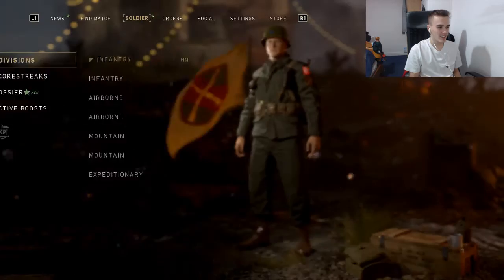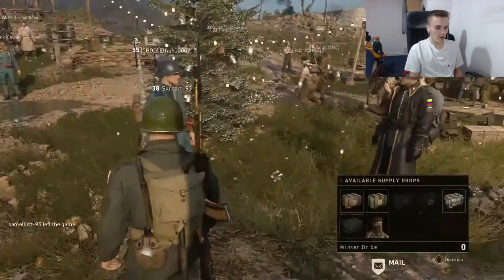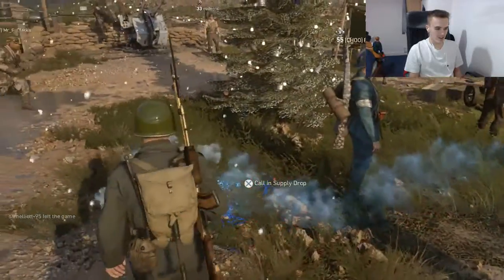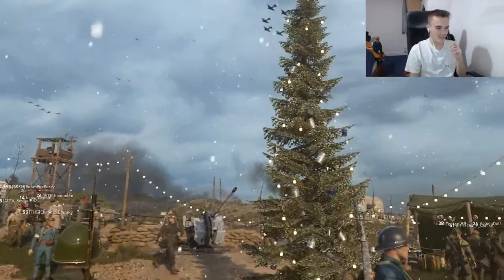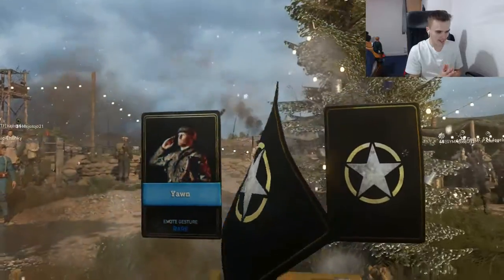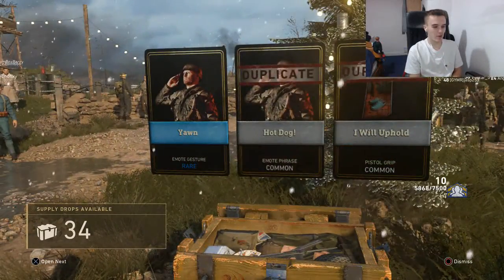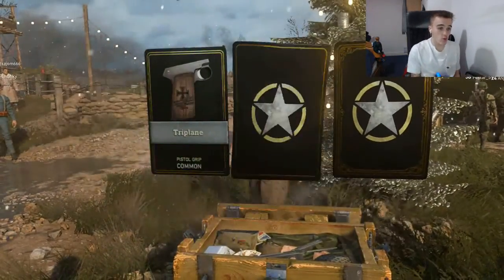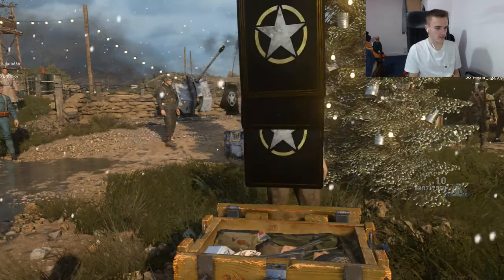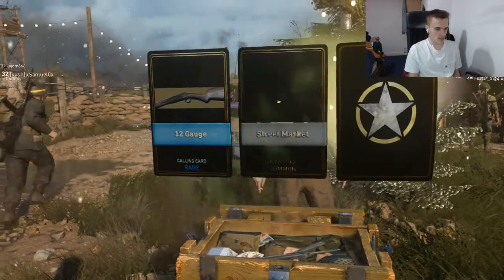What a way to start off the supply drop opening. We are going to open some more. Back to reality and we got a duplicate. Oh, what's this? We got a legendary pistol grip — Wingman. I quite like the look of these. A lot of them I'm probably not going to use, but we're just carrying on. Five on the hip.